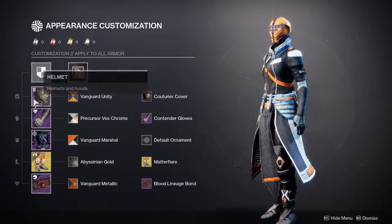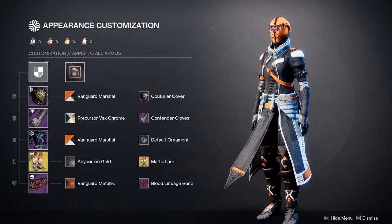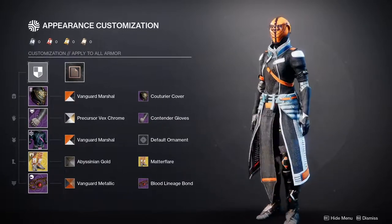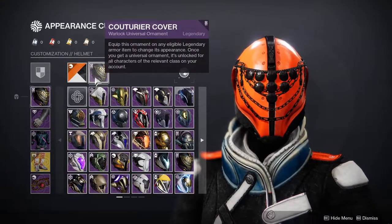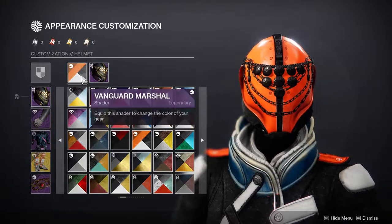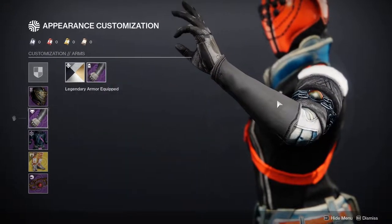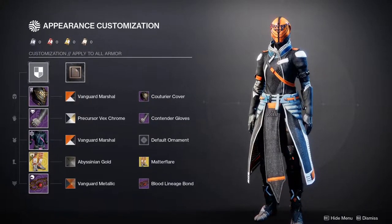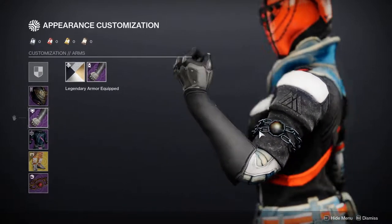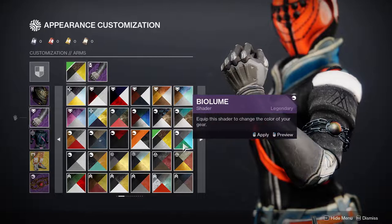I think this just looks better overall because the blue is kind of throwing it off, since there is blue on the chest piece. For the helmet, we have the Contourier Cover, which is from Season of the Chosen if I remember correctly, with the Vanguard Marshall shader — I really do like this shader. For the arms, we have the Contender Gloves. I wanted to use these gloves because they go really well with it. Maybe I should have changed to another shader with this distressed black, but I didn't give enough of a shift, so I just decided to go with a pure black.